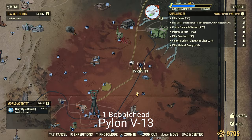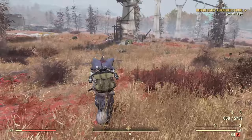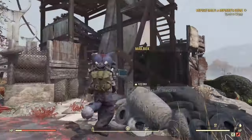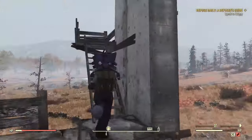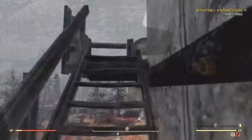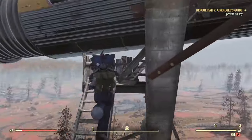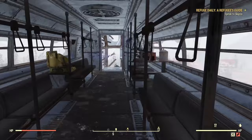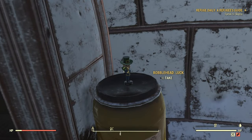Alright, so next up, we have Pilot V9. This one's going to be right directly ahead of you. So when you do load in, if you hear it and can't find it, it's because it's four or five stories above you. You're going to make your way up here, going over the broken down trains. So once you get in here, you're going to go down to the very end and off to the left in the little pilot car, or whatever you call it.